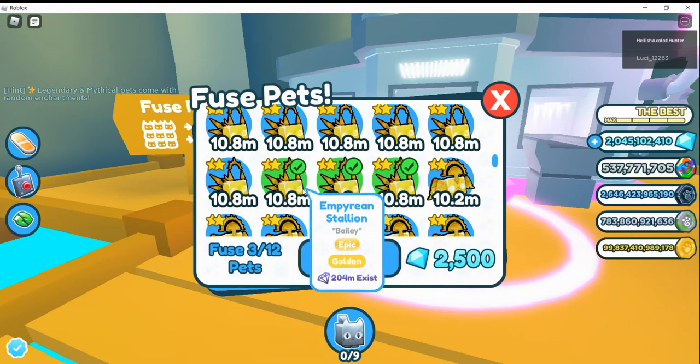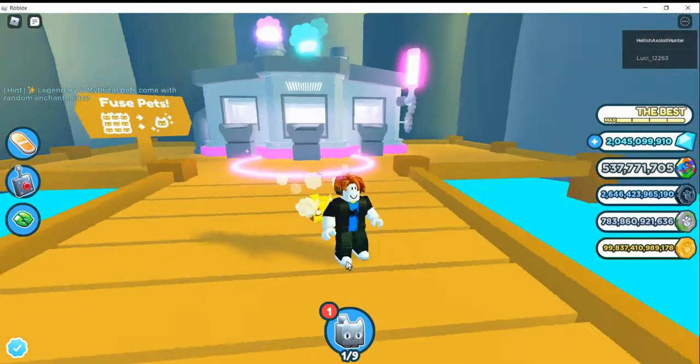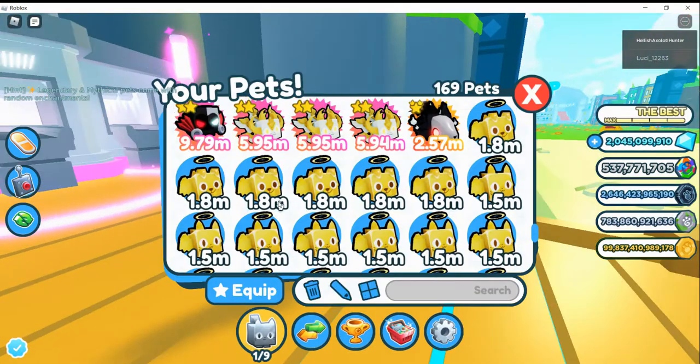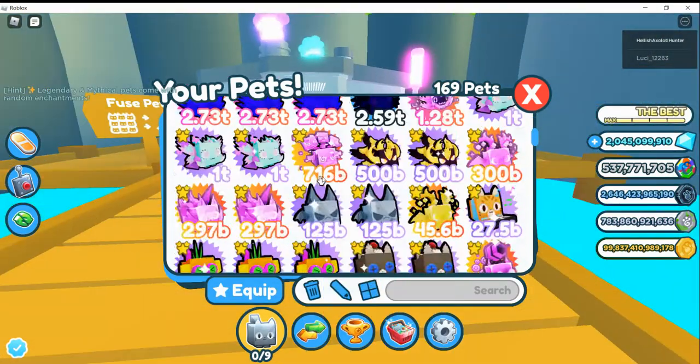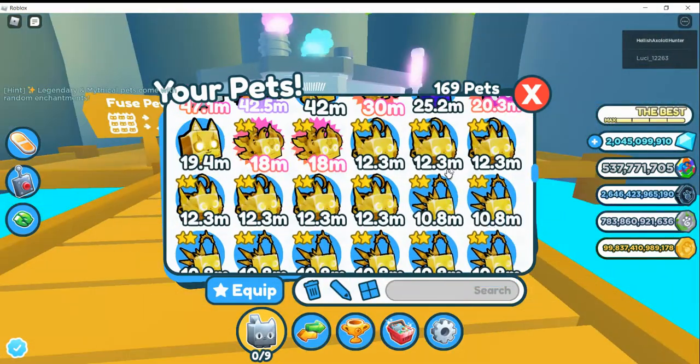What you want to do is use three of these Empyrean stallions — that'll get you a gold cyber fox. You won't really need it for now, but I'll need it later. It used to give you a pogcat, but they changed it, which is sad.